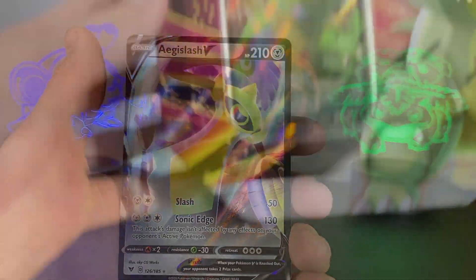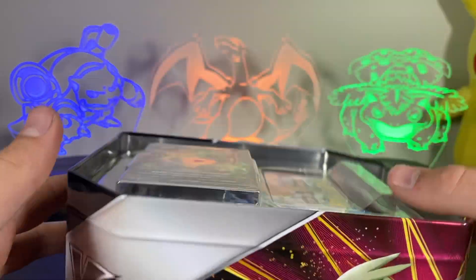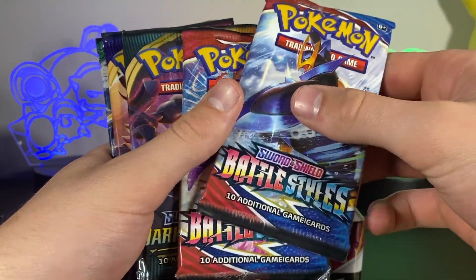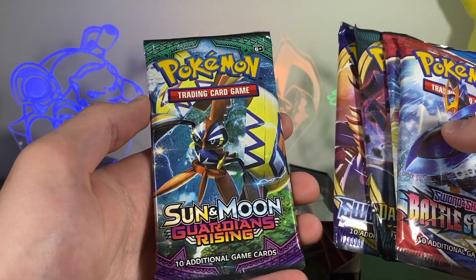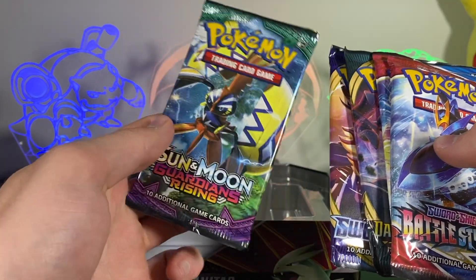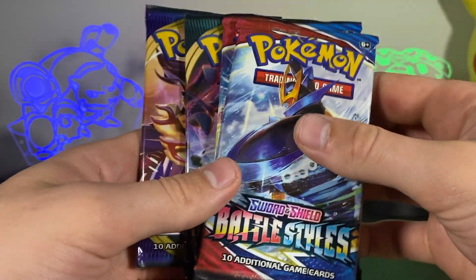Now the Tyranitar tin — we finally have the Tyranitar V promo card right here. Let's take the plastic out and see what packs we get inside. Our packs include two Battle Styles, a Darkness Ablaze, a base set Sword and Shield, and — a Sun and Moon Guardians Rising! I don't think I've ever opened this set before, so that's going to be completely new. We'll leave that one to last.